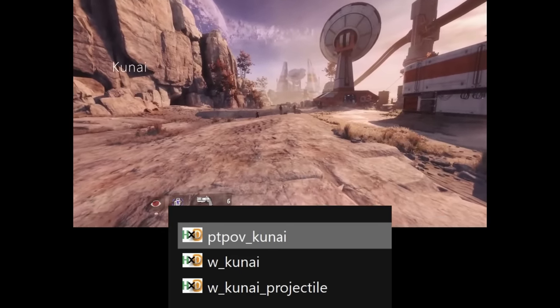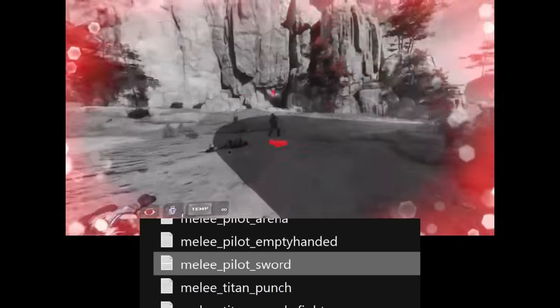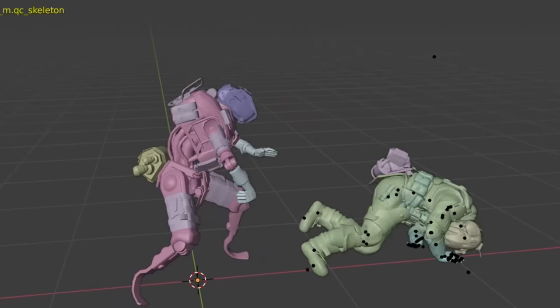There's a fully animated kunai model for melees, though it's hard to tell what it would have actually been used for. There's also an unfinished model and animation set for a pilot sword called the Bolo Sword, featuring multiple different upgraded weapon variants.